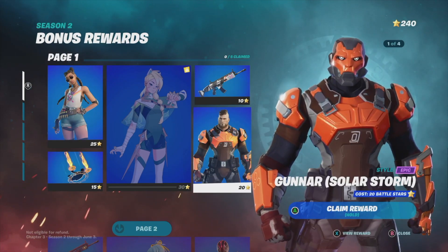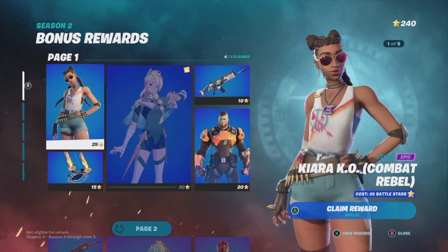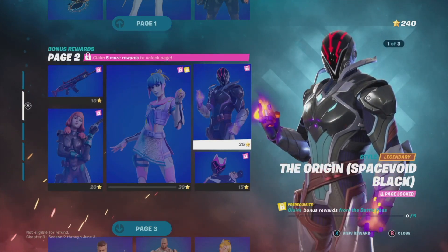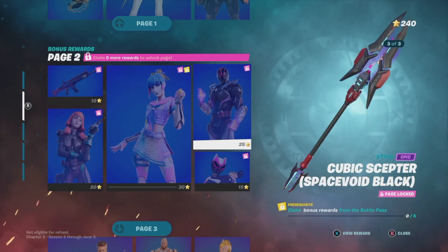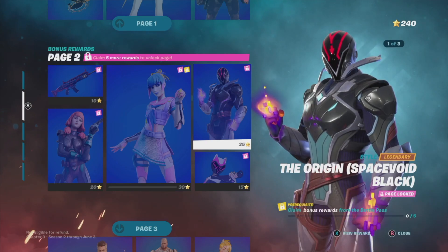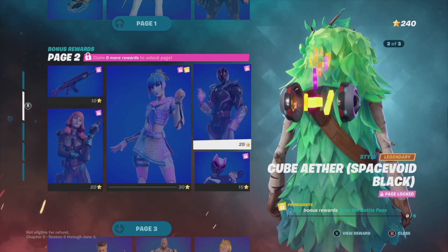Each one of these pages requires 100 battle stars. So to claim everything from this page I need 100 battle stars, and to move on to the next one I need another 100 battle stars. Now in order to claim this page right here, it tells me I need five more rewards to unlock it.